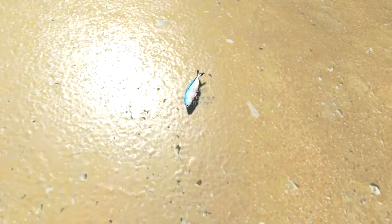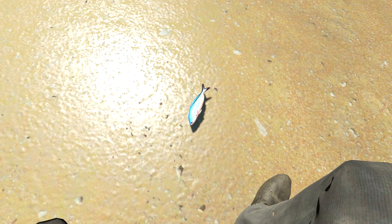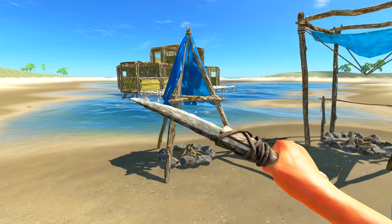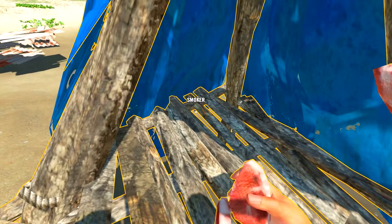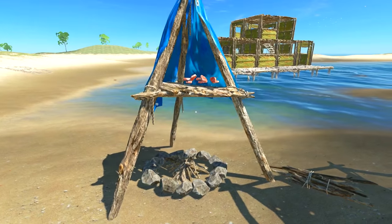I wonder whose voice they used for those sounds. I think it's Neil Patrick Harris. All right, let's get the rest of these guys done. So now we've got eight fish skins. As we saw before, we can drop them in the chest — oh, that was easy! Way easier than dealing with the fish themselves.